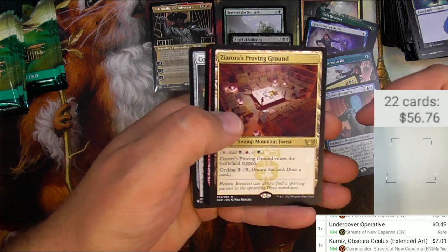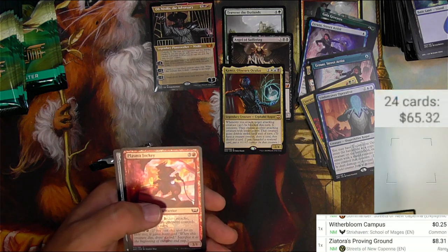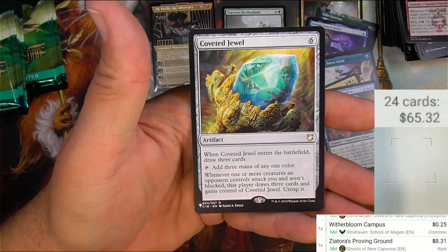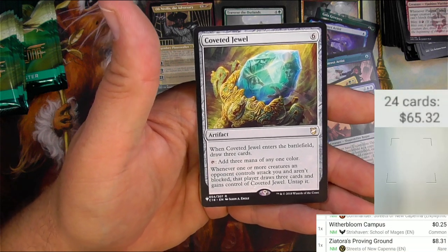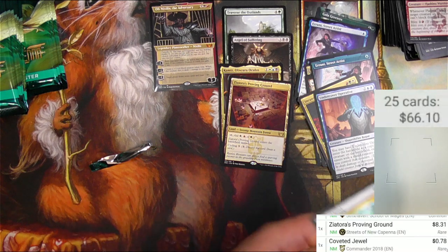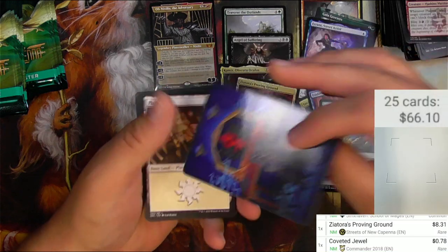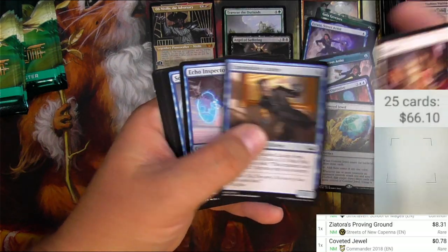Come Ease is a couple bucks. And here's a triom - the Proving Ground, the Jund triumph, I would call it. Let's see how much that one is - $8.31, there we go, that's good. And we got a Coveted Jewel, another commander card reprint. When it enters the battlefield, draw three cards, add three mana of any one color. You had to pay six for this though. Whenever one or more creatures an opponent controls attack you and aren't blocked, that player draws three cards and gains control of Coveted Jewel - untap it. You can send that all around the table and do some shenanigans with it. It's actually going to go into that pile. That's a third of our boosters right there - are we gonna break even on this? Kinda looks like it.